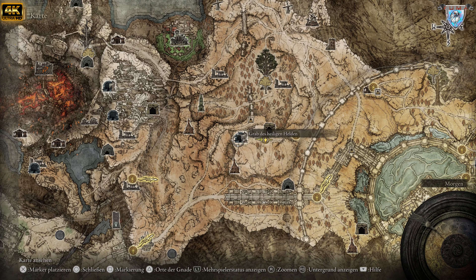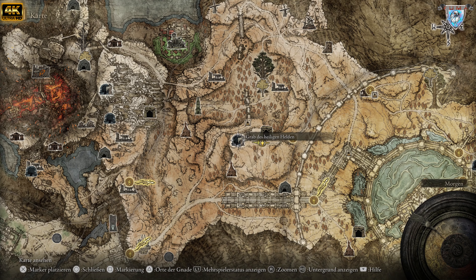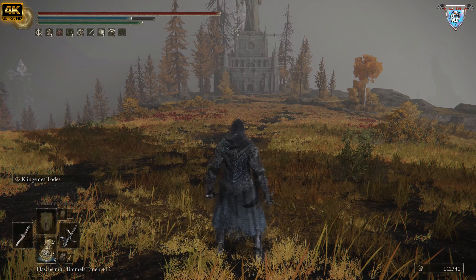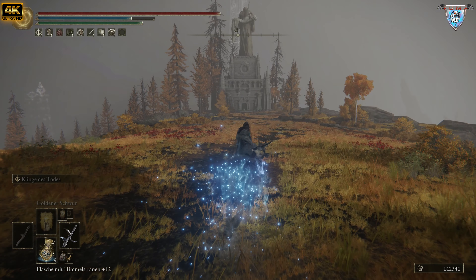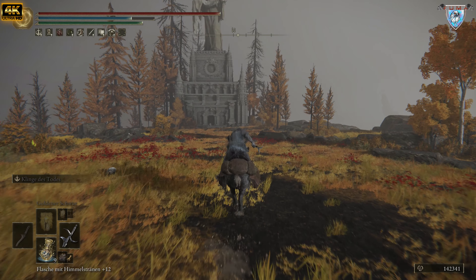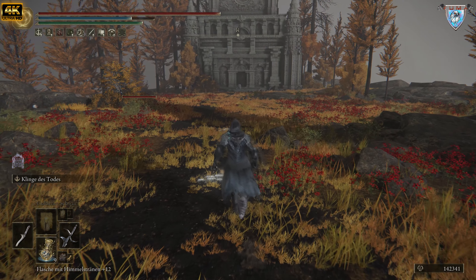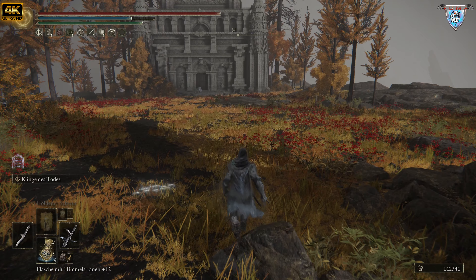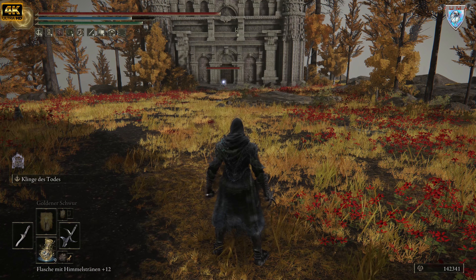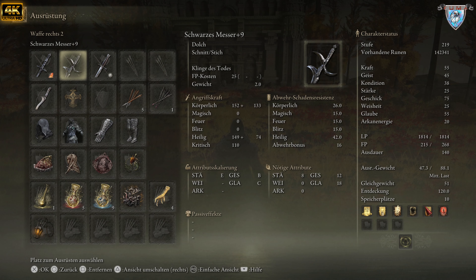Ihr findet es genau hier — Grabmal des Helden, das heiligen Helden. Da müsst ihr aber nicht rein, weil davor war das nämlich ein Assassine. Der ist jetzt hier vorne. Wo hockt er denn da hinten? Da hockt er — der Assassine. Da ist er. Und wenn ihr den tötet, kriegt ihr dieses Schwert oder diesen Dolch.